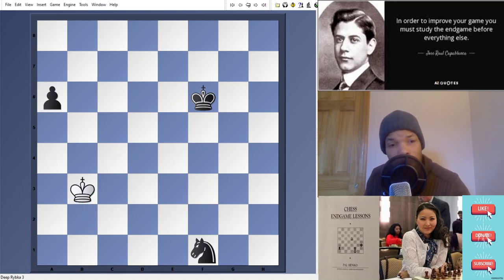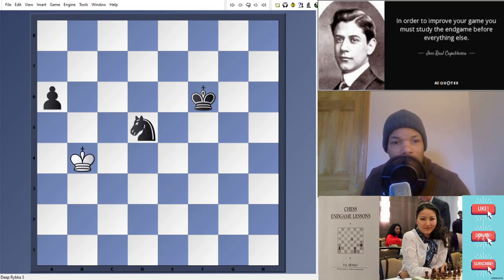Let's look at the losing continuation first. King b3 — caveman style, going straight after the pawn. King b3, knight e3, king b4, knight d5 check, king a5, and knight c7 — and now you're lost. The reason why is because if white goes after the knight, the knight just stays there as a decoy. When white captures the knight on c7, the pawn will race down the board. And you can see that c7 is a very powerful square.